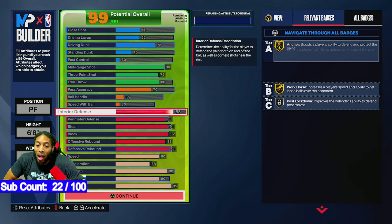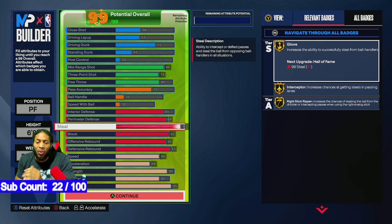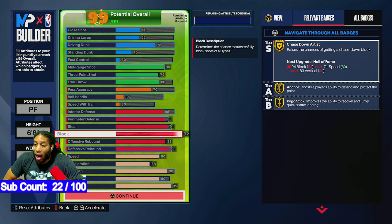I wanted the raw 91 perimeter defense for the Glove badge on gold, because when you're playing twos, I've been playing twos with my 69 overall and it just sucks — there are so many times where people make mistakes and I couldn't intercept the ball, couldn't get any plucks because I didn't have any steal. So we put it on the raw 91.